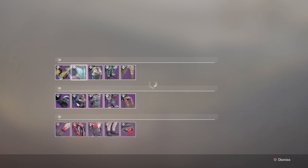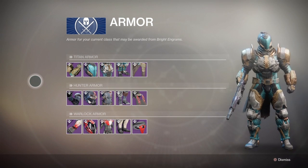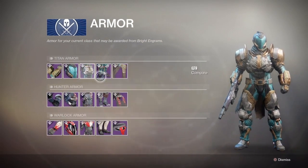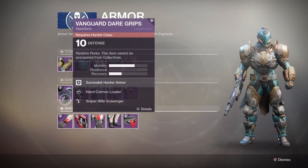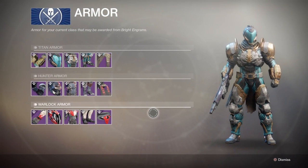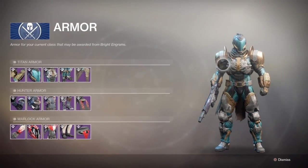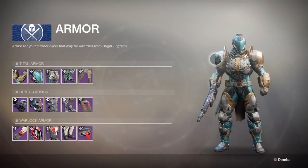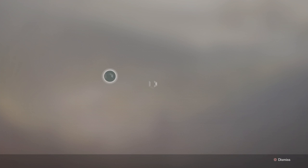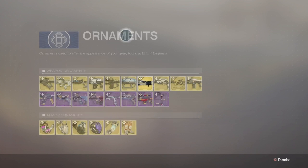Starting with armor — this is the new armor set for the PlayStation exclusive, looks really cool. This is a Titan one, this is the Hunter's armor, and the Warlock armor. You can only see the specific armor for your character on screen when you are on a dead character. If you want to look at your own, just sign into your character and then go look at the ornaments.